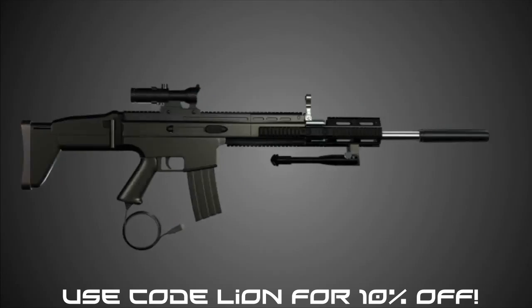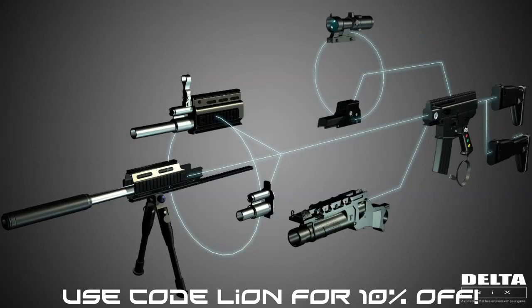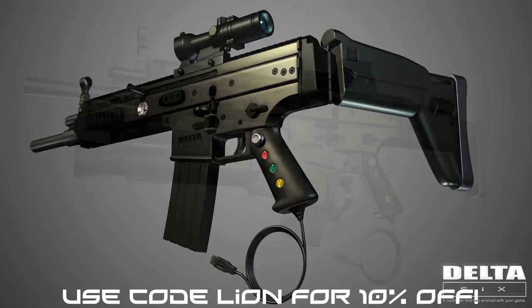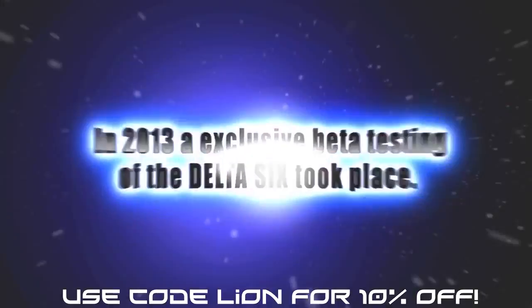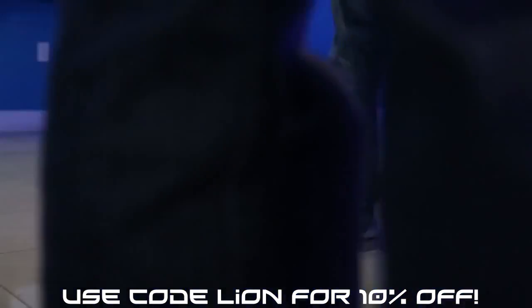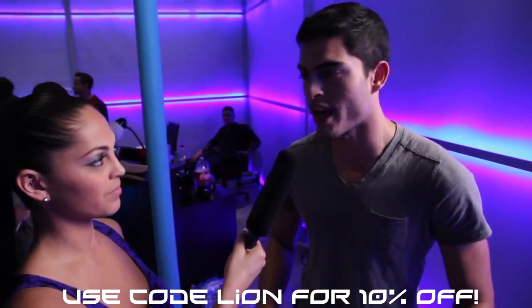Another sick thing — you guys know I'm a huge gun person, I own a bunch of guns and go shooting all the time. This thing is like shooting a real gun while playing video games at the same time, which is awesome. They have an assault rifle, SMG, sniper, grenade launcher — all these attachments — and you can completely customize exactly how you want. When you're checking out, type in 'lion' as the discount code to get 10% off, which saves you $35. I'll put a link to the website in the description.